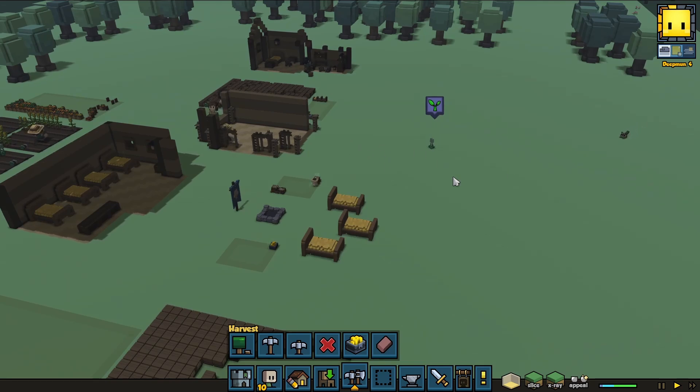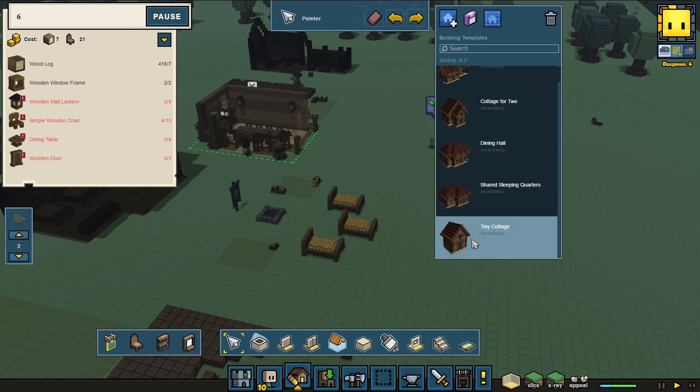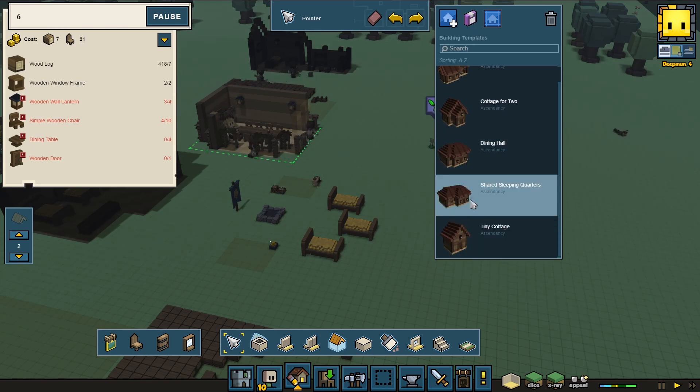We'll build another barracks here — another sleeping quarters here. What do we have other than what I haven't started building yet? The tiny cottage is for one person. Shared sleeping quarters — like, for four.